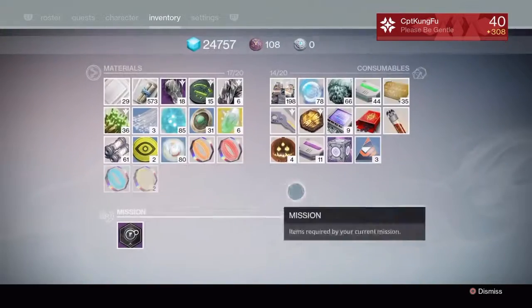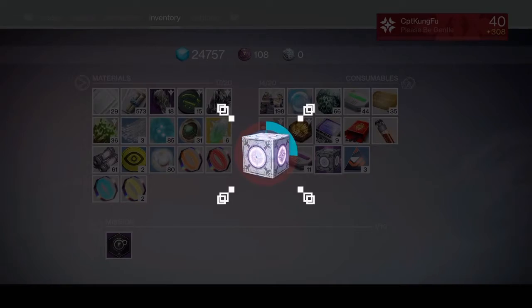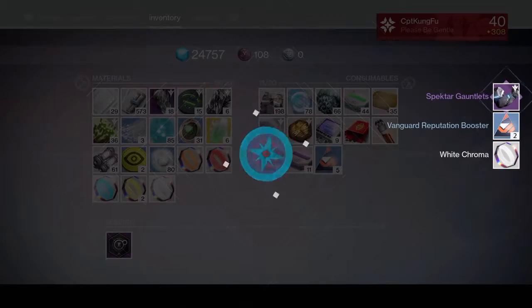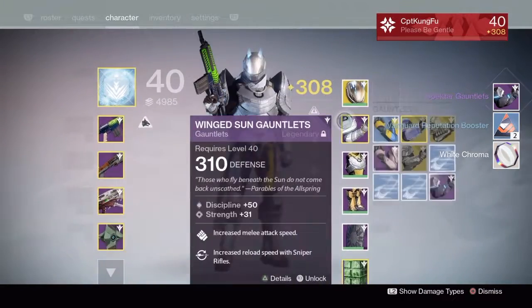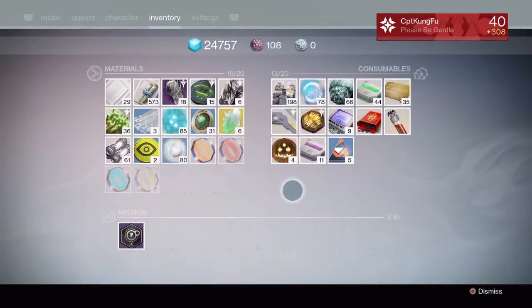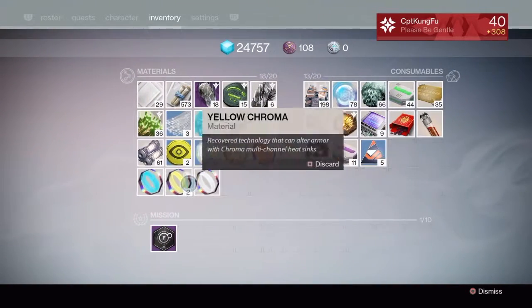And let's move on to our final Sterling Treasure. And we get the Spectar Gauntlets, two Vanguard reputation boosters again, and some white Chroma.